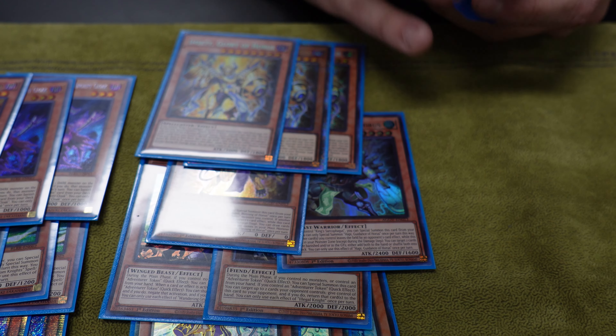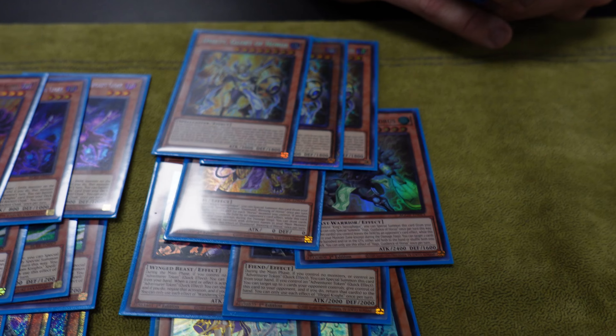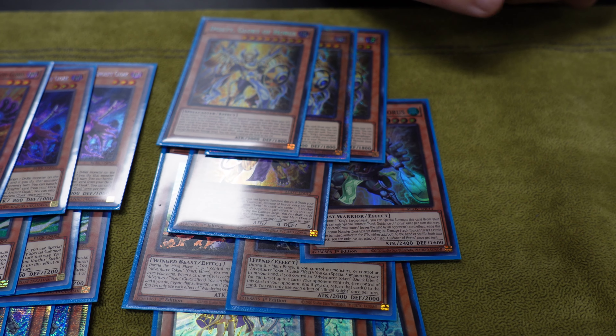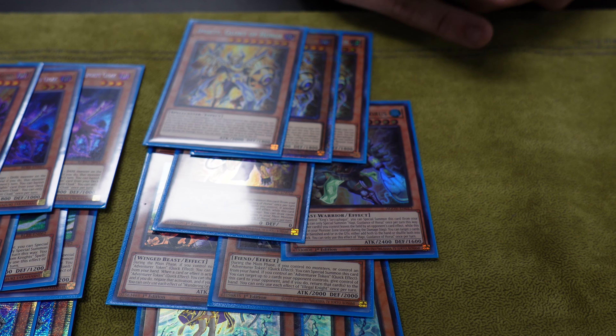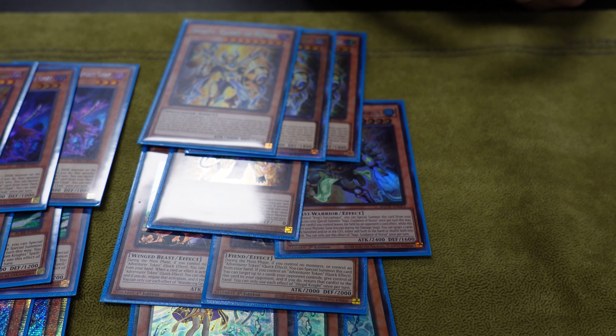That is crazy. And draw four - some insane plays with these cards. And they're all hand summons, so they don't get stopped by Wave King Caesar, or Dweller, or any of the other ones that say activate.